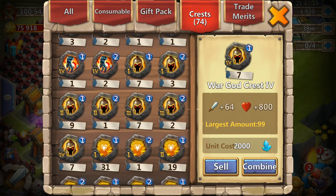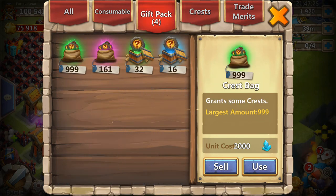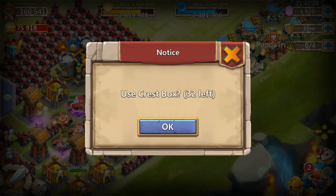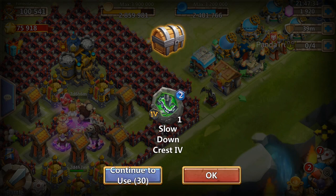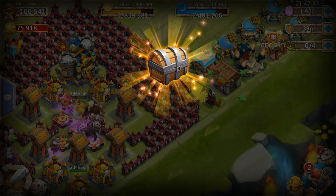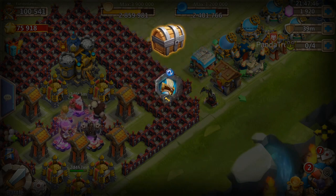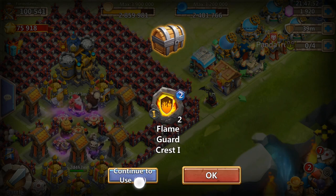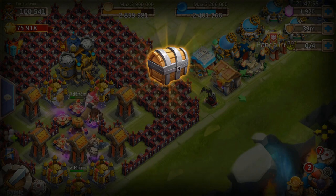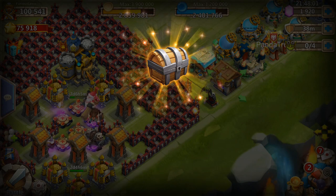You're almost there — oh man. Let's open up these crest boxes and see what we can get. Sprint and slow down is what I'm looking for. Okay, great start — sprint and slow down! That's a lot of scorch. Sprint, okay. Keep it coming. Oh no, stone skin — that's better than scorch.